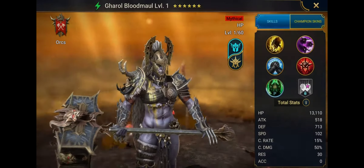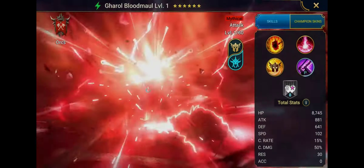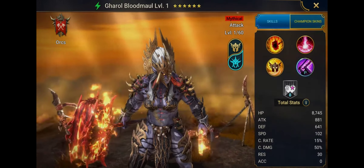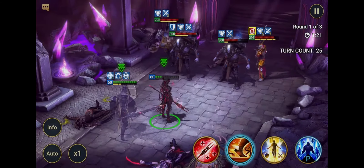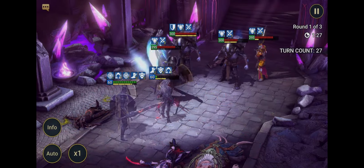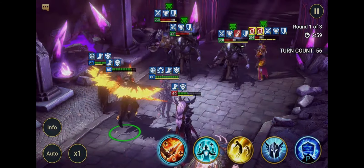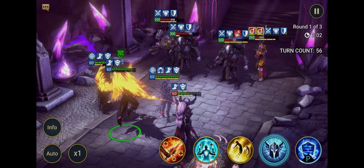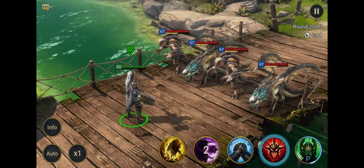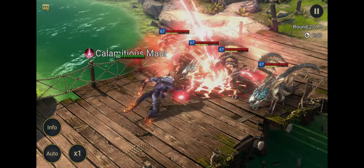Let's jump back to the Metamorph mechanic for a closer look. We've already seen that each Mythical Champion will have two Forms they can switch between. Here's the kicker — the way each Mythical Champion's Metamorph skill works can differ. Sigfrund's Base Form Metamorph skill works like a passive and will only activate when all of his allies die. However, in his Alternate Form, Sigfrund can activate his Metamorph skill like any other active skill, turning him back into his Base Form at the touch of a button. In general, most Mythical Champions will have Metamorph as a standard active skill, meaning they can change forms whenever they want, cooldown willing of course.